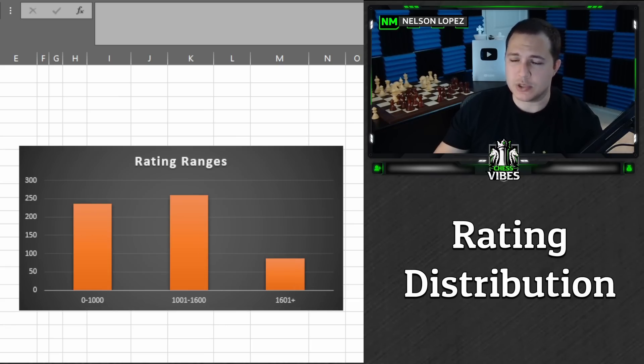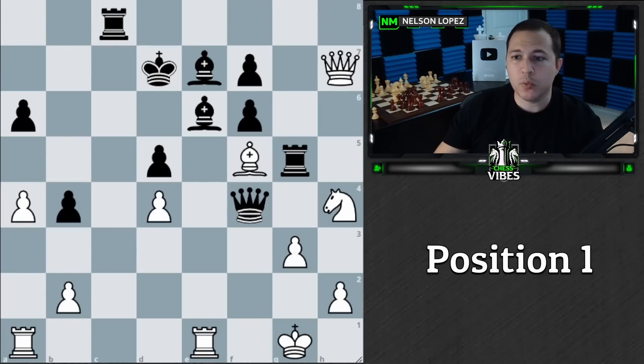Now let's jump into the positions. This is position number one. If you didn't get a chance to participate, go ahead and pause the video now and think through what you would play here as white — it is white to play — and once you've got your move, we'll talk about the results.